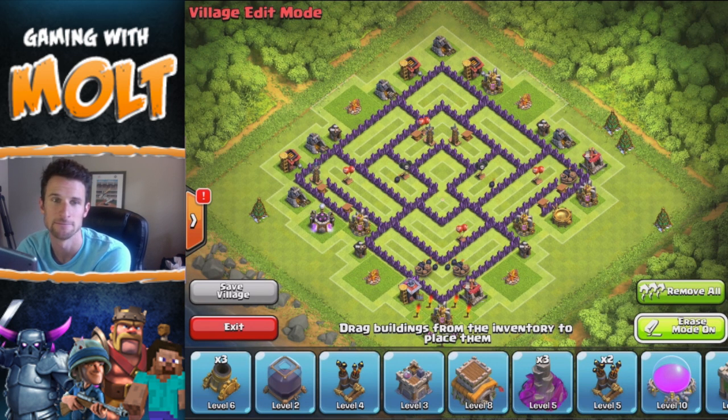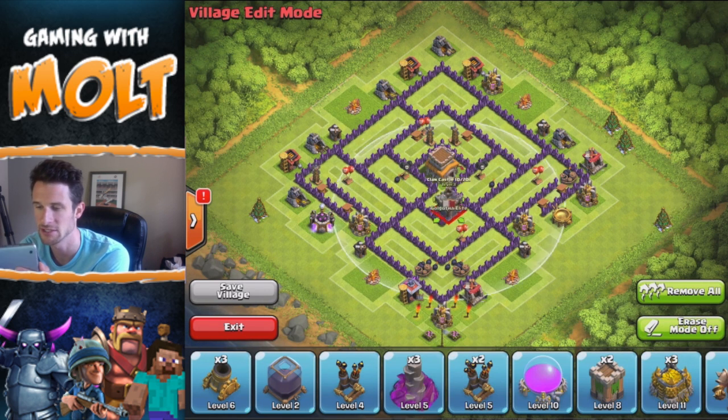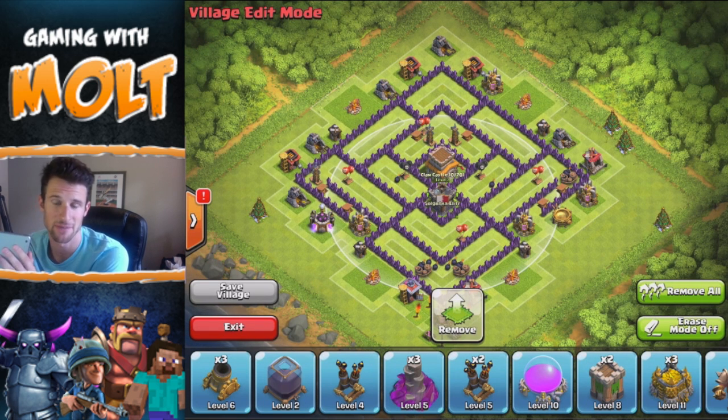I'm looking off to the side because I already have it built over there. We're gonna start off with the Town Hall in the middle as well as the clan castle, because both of those are very, very important. Obviously the Town Hall is gonna be in the middle for a trophy base, but clan castle is super important especially if you're in an active clan.